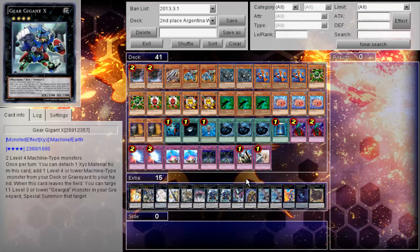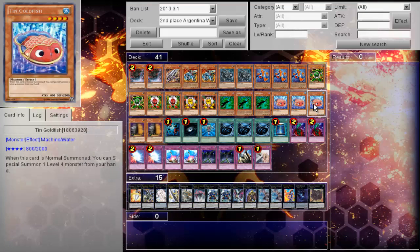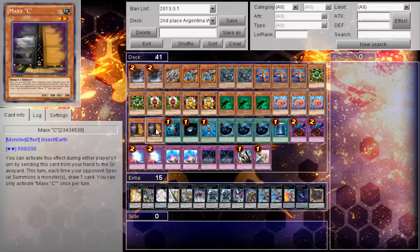You can go for the Goldfish and just keep putting pressure on your opponent by XYZ-ing up every time. And then his last hand trap — double Maxx C.